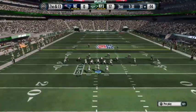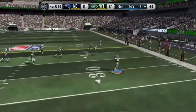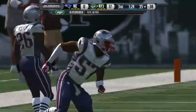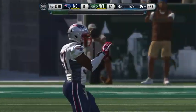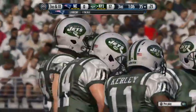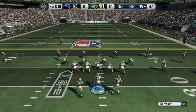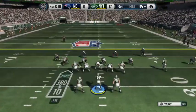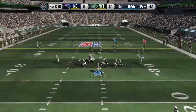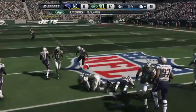Split backfield here. Fitzpatrick's going to take it from the gun, looking to the right side and throwing — gains maybe four. They complete the pass but it doesn't get the first down. Sooner or later you've got to throw one down the field. The offense needs ten yards here on third down. Third and ten — Fitzpatrick's got it in the gun, looking across the middle. Decker's got it. First down.